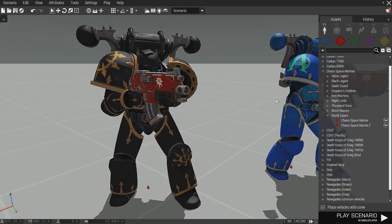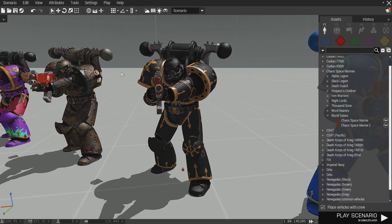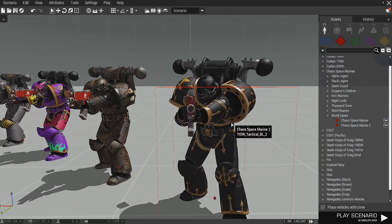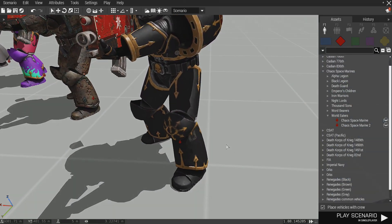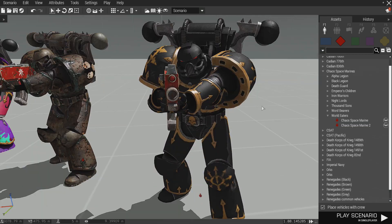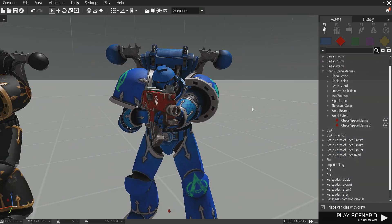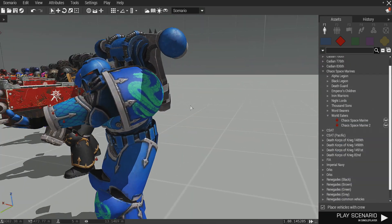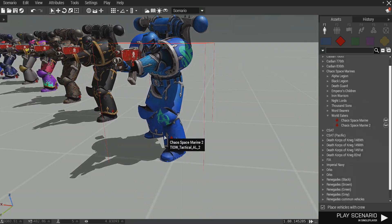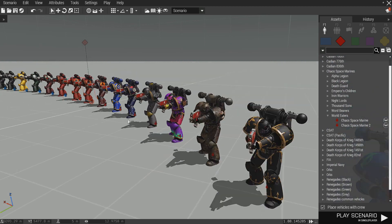Over here we have the Black Legion, which is famous for being in the Space Marine movie. These are the Chaos Space Marines they were fighting against. Pretty cool model — very standard Chaos Space Marine. Then over here we have the Alpha Legion. I do not know anything about them, but I love the model and I love the little trimming right there. It's pretty cool.